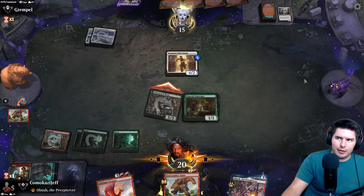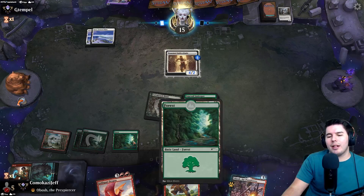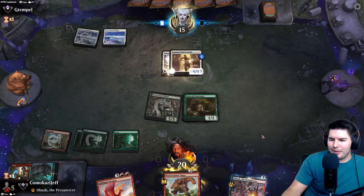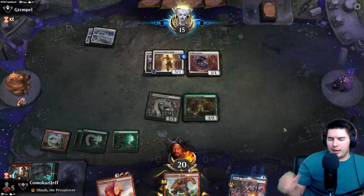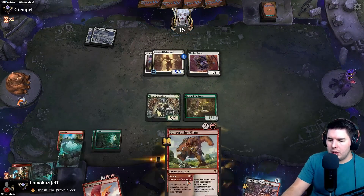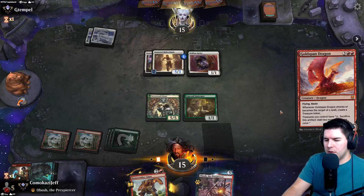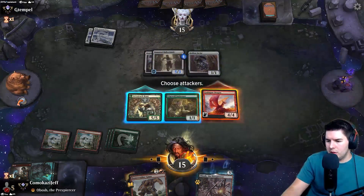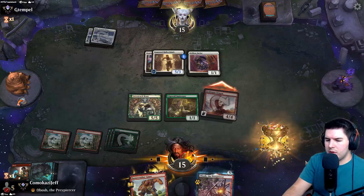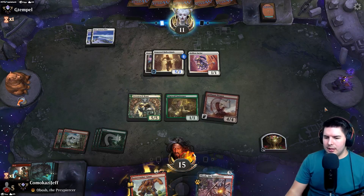All we need now for this hand to be the best hand ever is a red source for Goldspan Dragon and then our hand is phenomenal. Then we get Obosh on the next turn if we hit a land. Right now we need eight mana - we'll have five, six, seven, land gives us eight. Goldspan into Obosh from companion zone as long as we curve out with lands - I like it. Sentinel is kind of annoying. No blocks. We get some card draw. Goldspan Dragon - swing in, treasure, down to eleven.